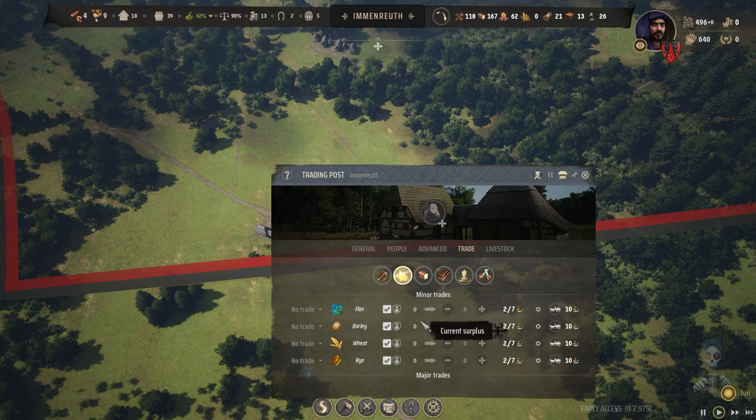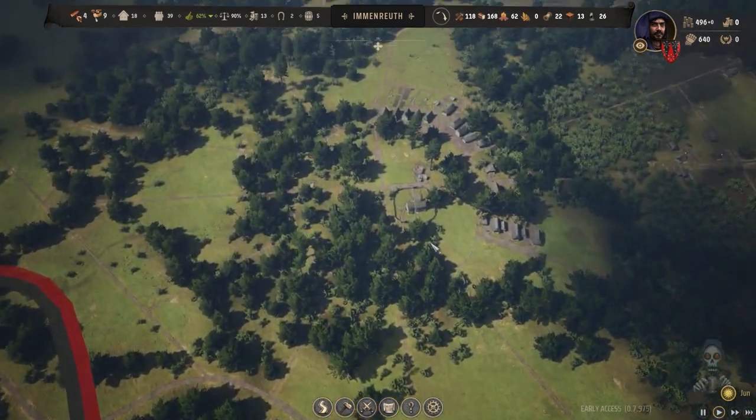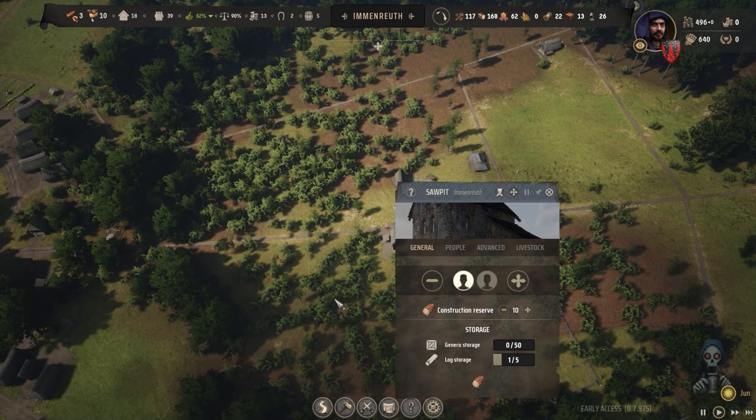Now we can start trading. I may export some blinks — I have many of them. Let's keep at least about 30 blinks at minimum before we start exporting. We want some wealth from that.